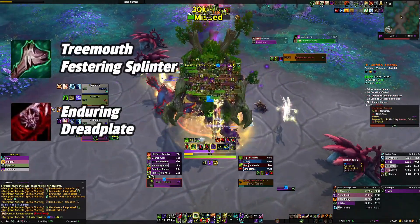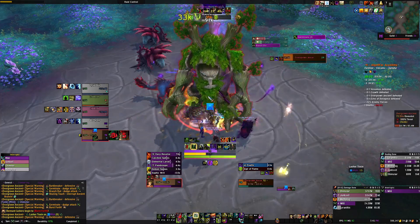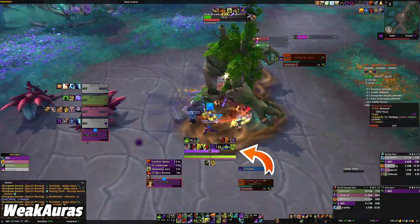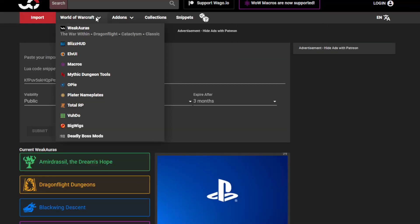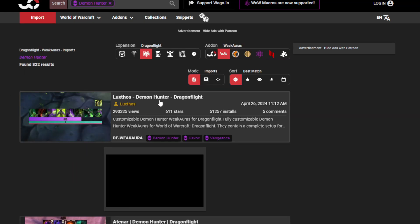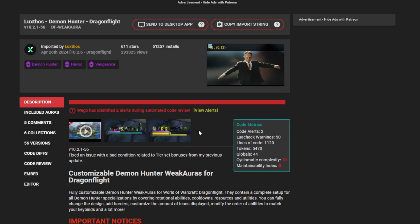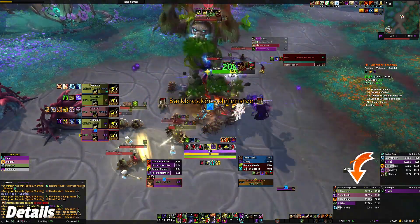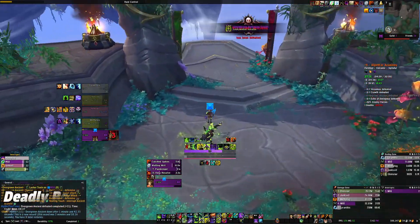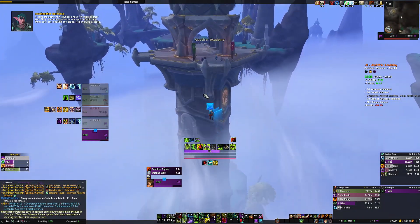Our best in slot trinkets consist of Firax Tainted Heart — this thing is insane — Augur of the Primal Flame, Prophetic Stone Scales, and Manic Grief Torch. Other decent options are Tree Mouth Festering Splinter and Enduring Dread Plate. Preference depends on whether you're pushing keys and need survivability or want more damage. For add-ons and resources, I use WeakAuras on CurseForge — you can see it in the middle of my screen. You can grab Luchthos' Demon Hunter WeakAura on Wago.io — it helps manage your fury, Demon Spike uptime, and cooldowns. I also recommend Details for tracking damage, interrupts, healing done, and how you die. And Deadly Boss Mods or DBM to alert you to mechanics and get out of bad stuff — great for learning new dungeons.